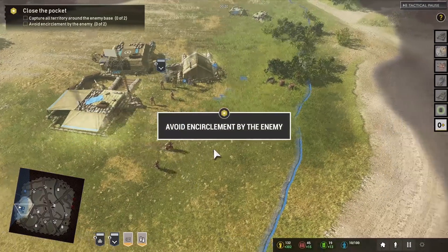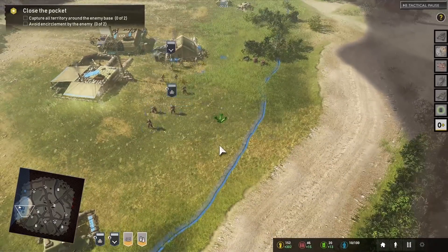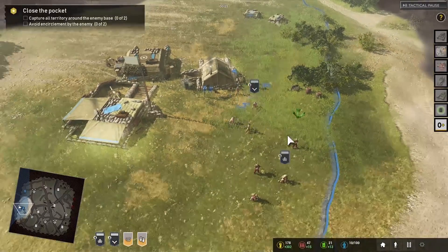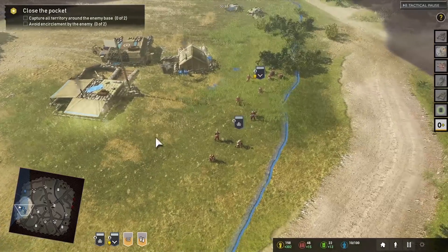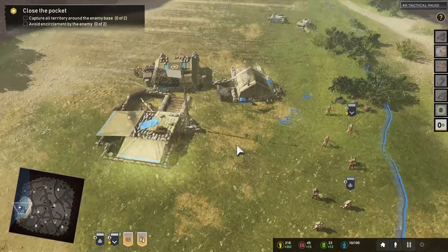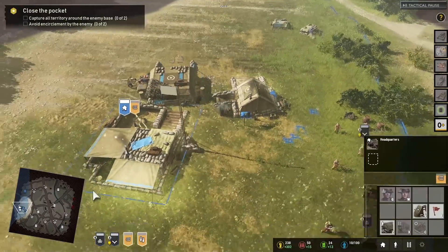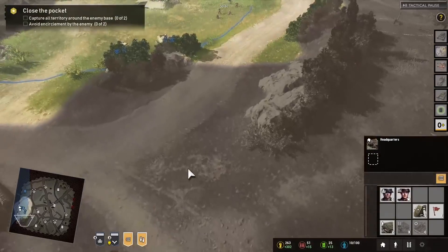Sometimes it's to encircle the enemy, other times it's to hold and defend a certain position and lose it under no circumstance. Another thing I'd like to see in this game is multiplayer modes with random objectives like this. It seems like they're really trying to push a dynamic mode where, during the course of battle, an aircraft could crash, or a prototype weapon needs to be tested, and if you get a kill with it, it'll give you some extra points or XP.